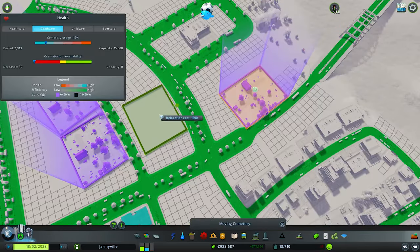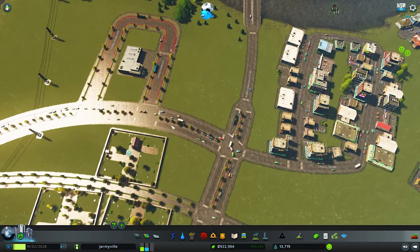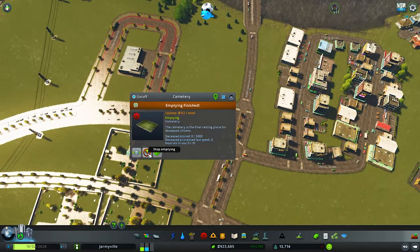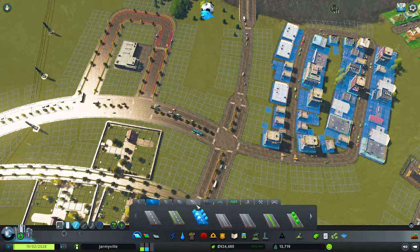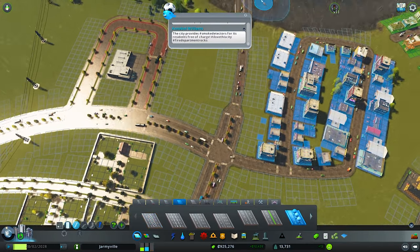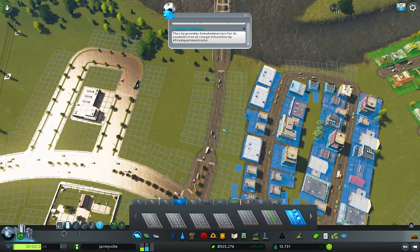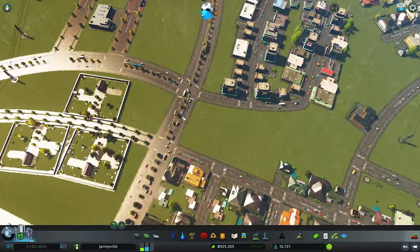This facility is finally empty — I wanted to move it but couldn't because it wasn't empty. So we're going to officially move it out, stop emptying, and upgrade this road to a boulevard. We just couldn't move it until the cemetery was empty, and now it is.